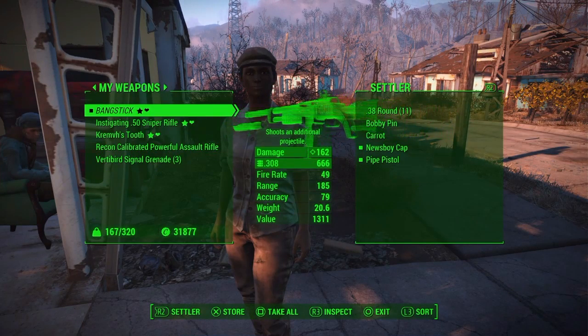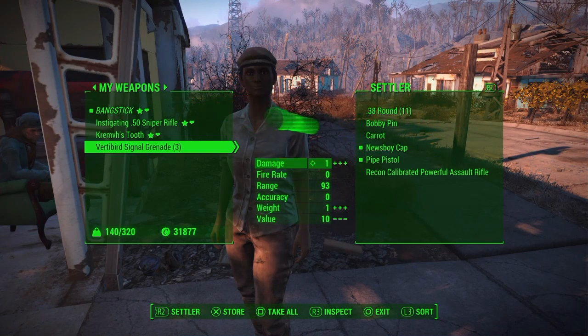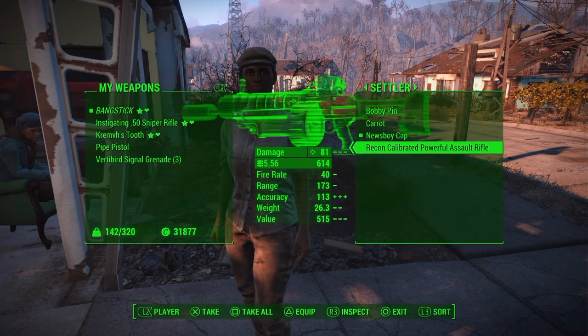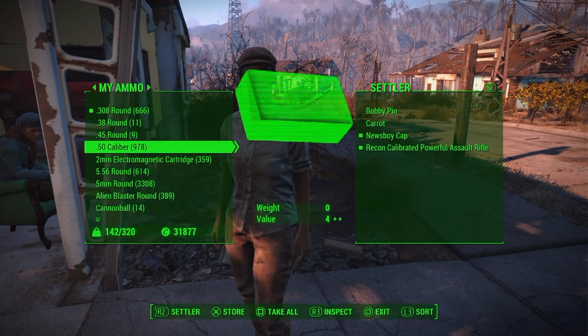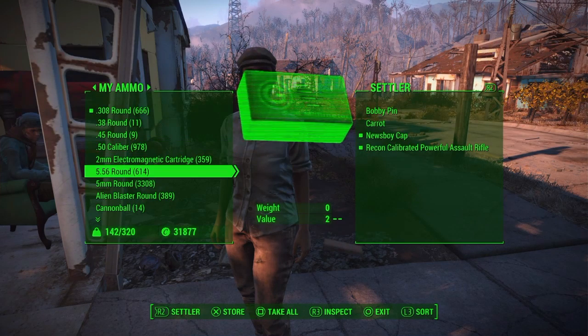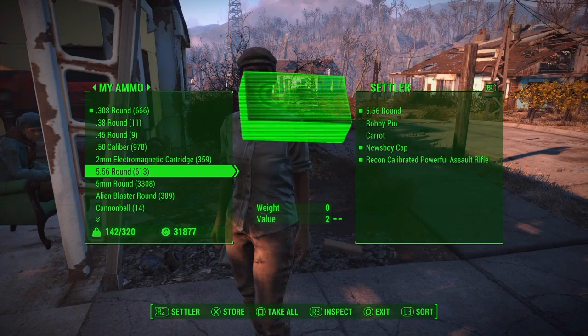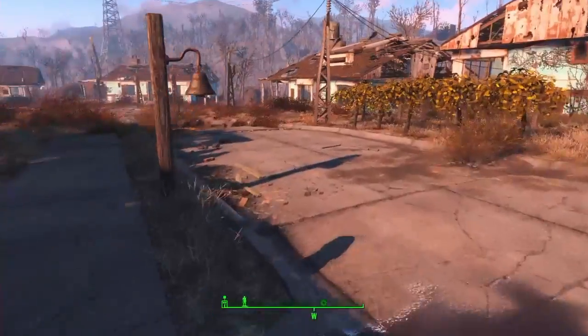What you can do is give settlers a better weapon. Equipping them with a weapon and only one round of ammunition — in this case 5.56 — means their inventory counts as though they have an unlimited supply of that ammunition, which is really useful in a game where ammo is quite short. Note this doesn't apply to mini nukes: if you give them a Fat Man, they only have that X amount of mini nukes and that's it.